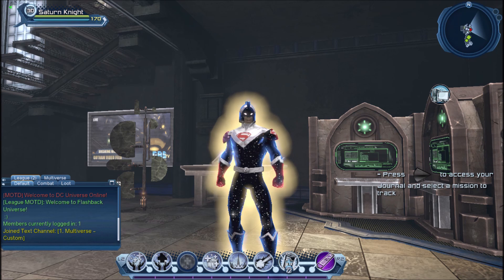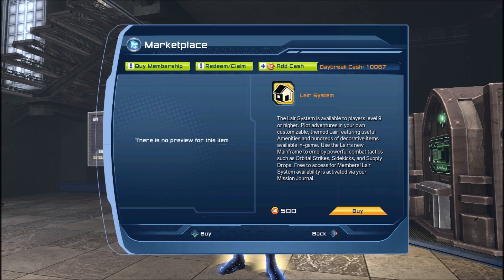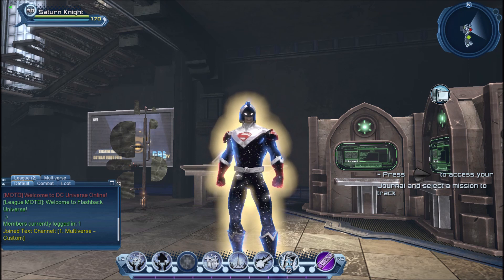If you subscribe to DC Universe Online, the layer system is included in your subscription. If you are not a subscriber, you have to go to the marketplace and purchase the layer system for five dollars. That purchase allows you to use orbital strikes, sidekicks, supply drops, and henchmen. Once you purchase the layer system, you have it forever — you don't have to buy it again.